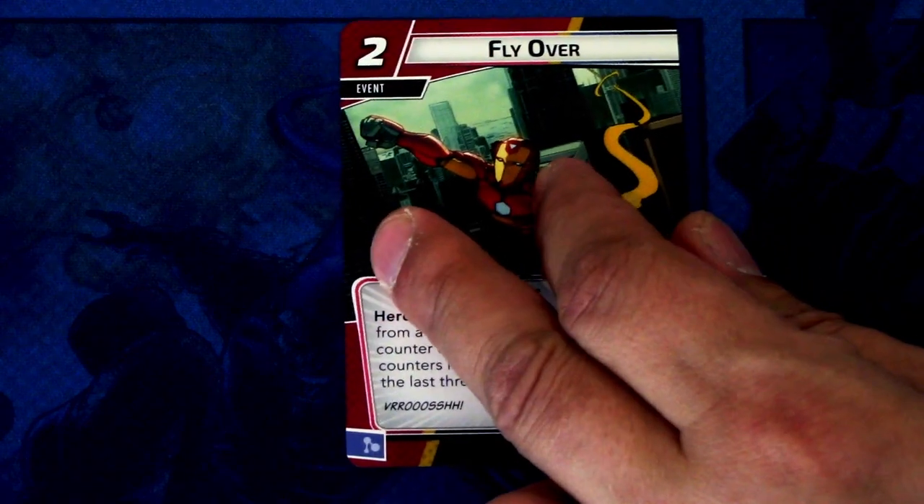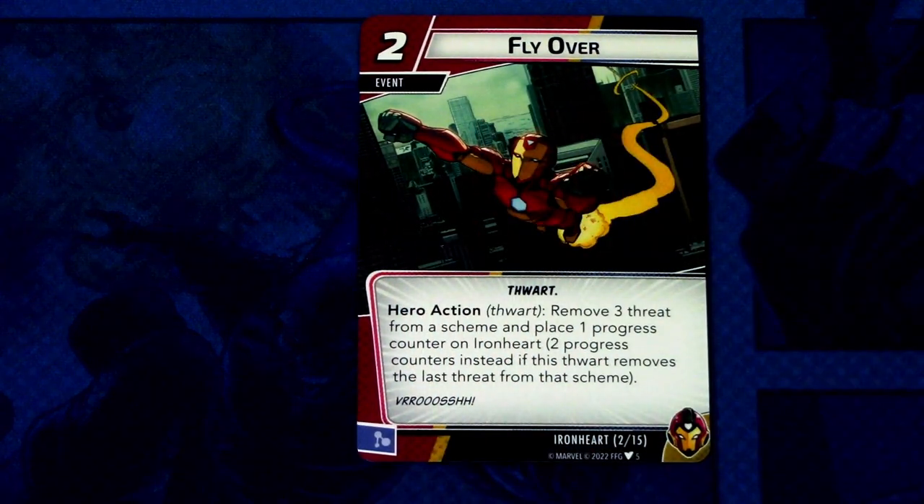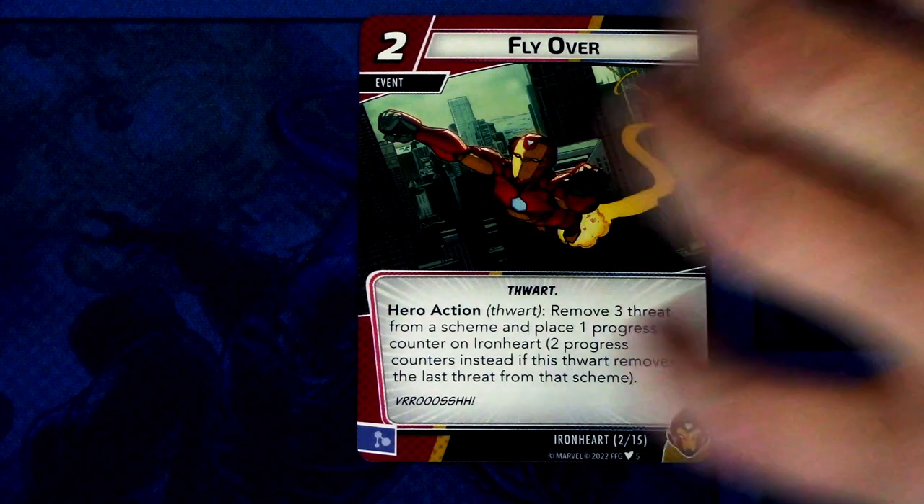Next we have Flyover — two copies in the deck. Flyover is a two-cost event: hero action, thwart — remove three threat from a scheme and place one progress counter on Ironheart. You get two progress counters instead if this thwart removes the last threat from that scheme. This is the signature threat removal card and it also adds progress tokens, which is crucial.